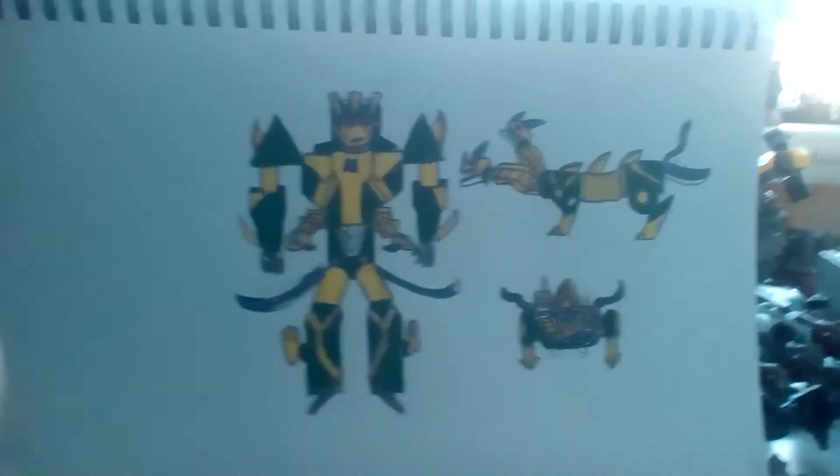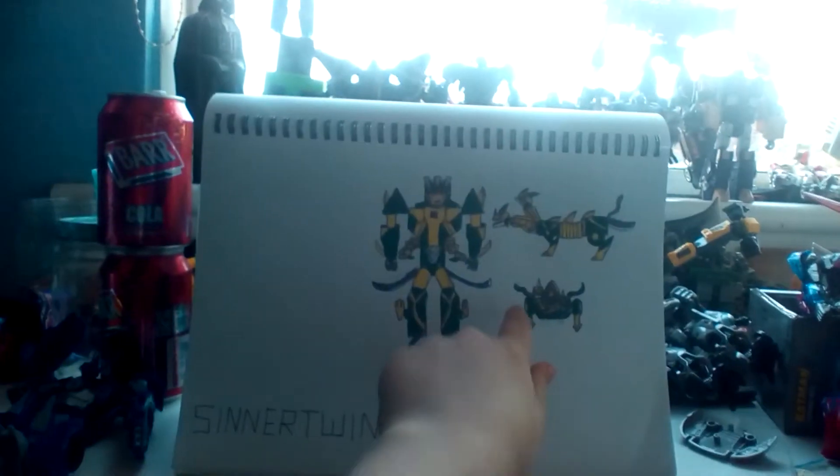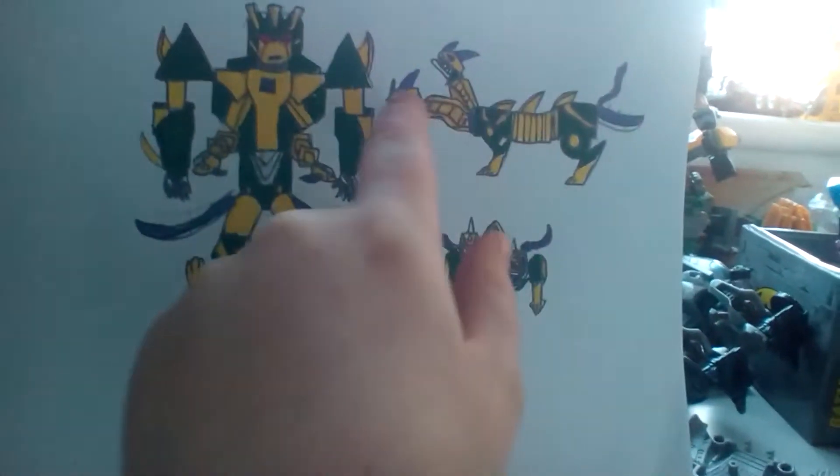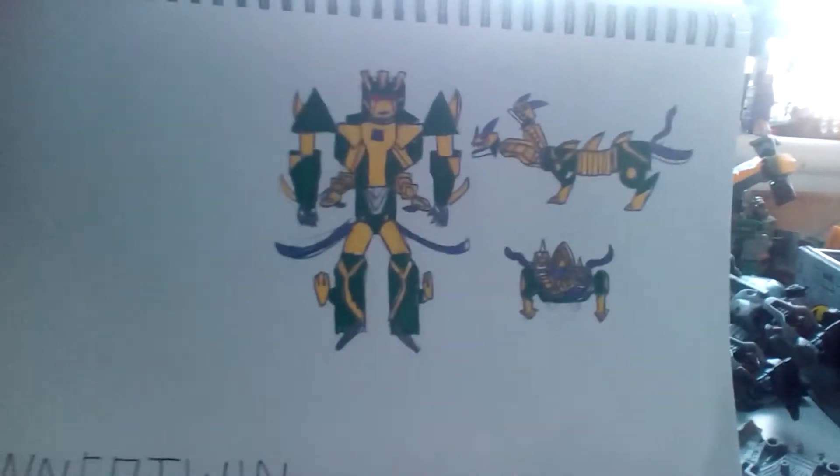Here we have Cyra Twin, one of the Terrorcons — they combine into Abominus. Here's a very, very small front view, so small. He turns into like a two-headed dragon with no wings.